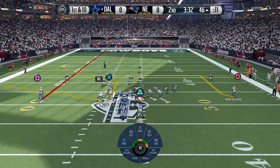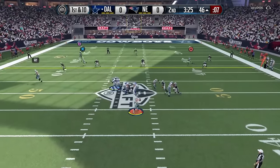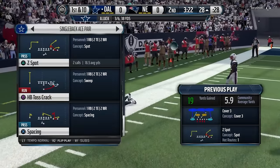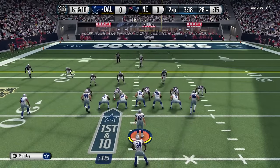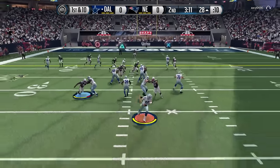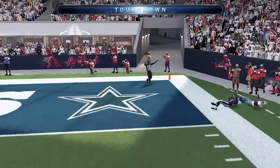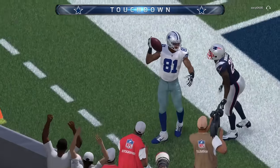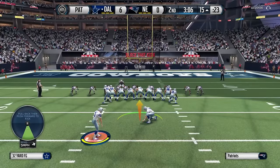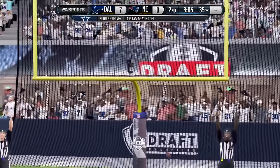Let's see if he runs another cover three. If he does, that X route should be wide open again — yep, there it is. Catch it, get those feet in bounds. There you go, Zach Miller. I'm assuming my opponent is going to pick up on the fact that we're exploiting him on those corner routes, so maybe we can make him pay here going over the middle. He's getting crazy pass rush — throw it deep, baby. What a throw, what a catch — let's go, Jordan Matthews! Huge throw there by Andrew Luck. He did run man coverage there, but the route got open enough. Andrew Luck throws it right on the money for the touchdown. Seven to nothing here early in this game.